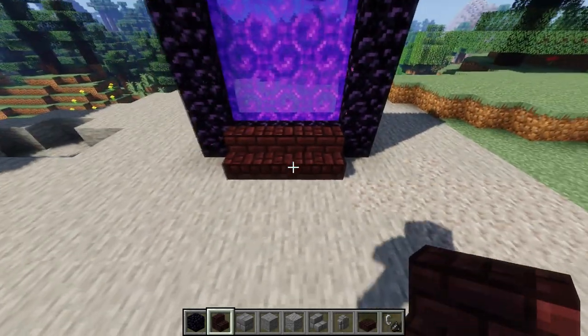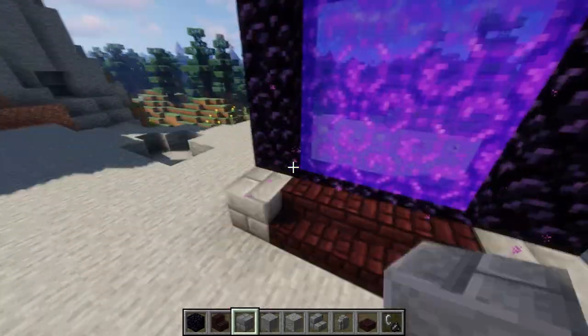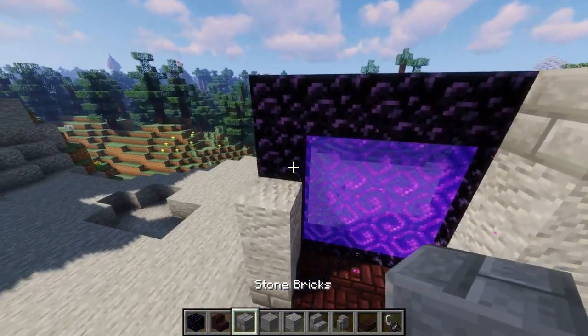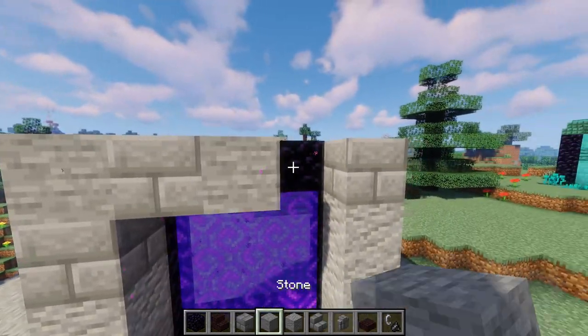Now we're going to go three stairs across the front with the nether bricks. And then what we're going to do is on either side, we're going to go five up randomizing stone bricks, stone, and andesite. You can do this completely random or in some kind of pattern, but we want to do something just like that and then also across the top.